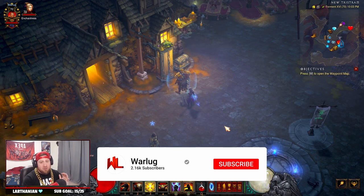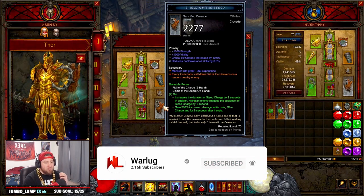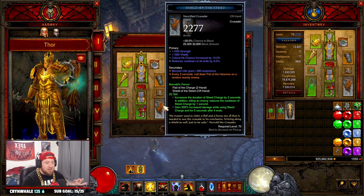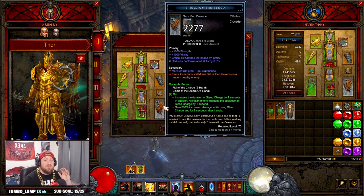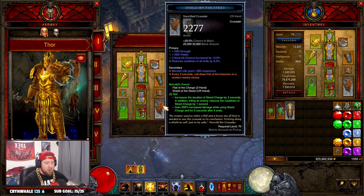Now this build isn't super strong by any means, so I don't want you to get that idea. It's going to be one of the best T16 farming builds for the Crusader. Obviously the Phalanx Phoenix build is going to be a stronger build than this, but this is very flavorful, super fast, and it's going to be a great T16 build if you need to farm out some levels for the Crusader.